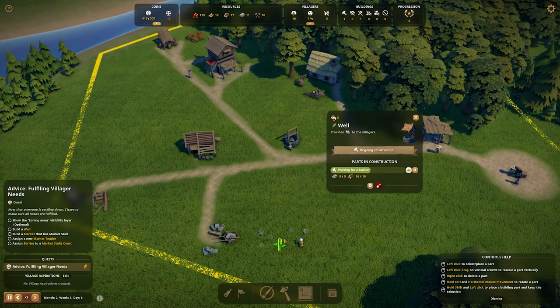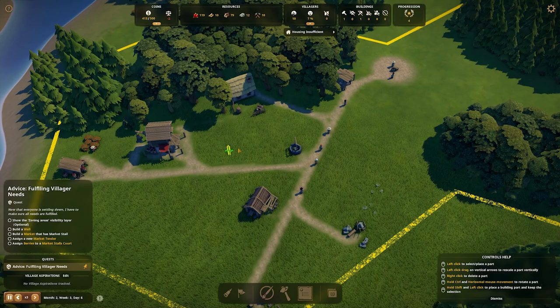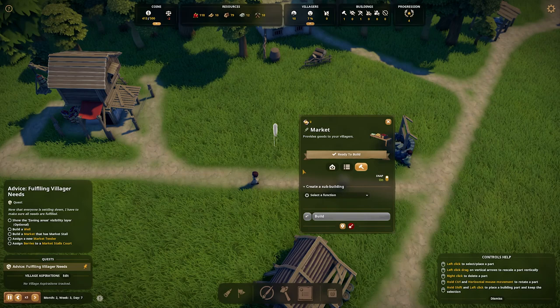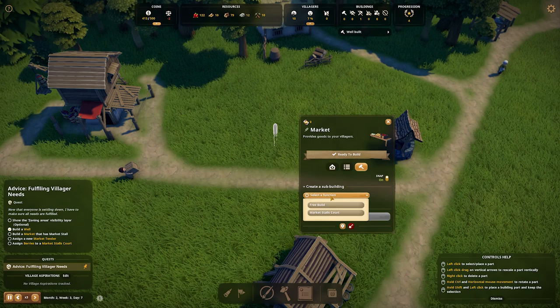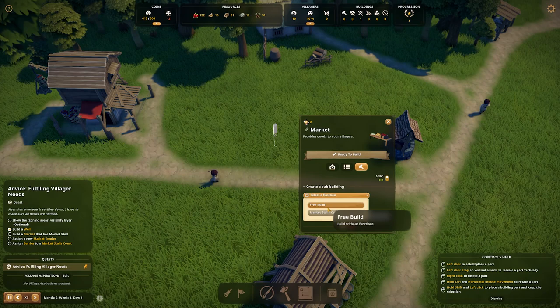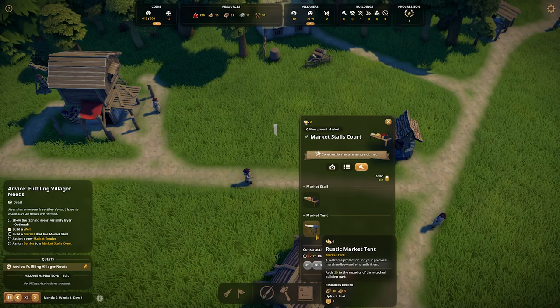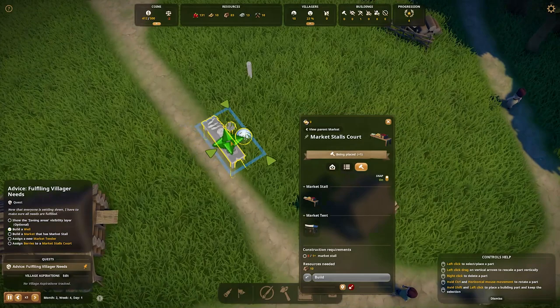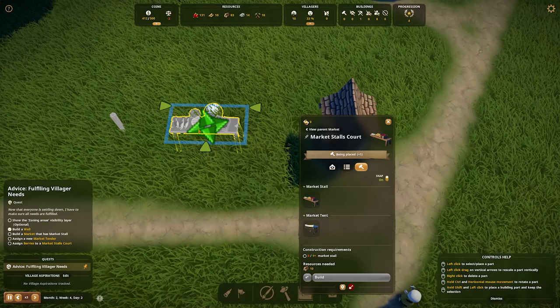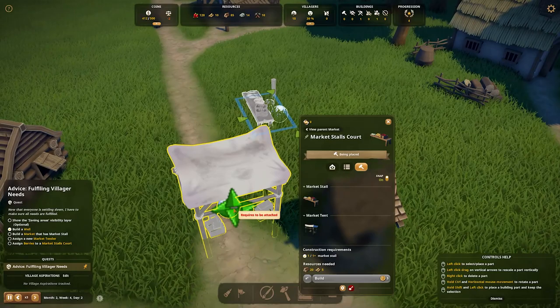Thinking longer term — a lot of our village will be over here, a lot of resources over here — I think we're going to put our market right in this little pocket. This is the cool sub-building mechanic: when you first place your market marker, you go in to create a sub-building. We don't have too many options yet, so for the market we just have a stall and a little tent. We'll put it right here. By the way, we do have some cloth by default — only five cloth, so we'll attach this nice little awning/tent above to make it look nicer.